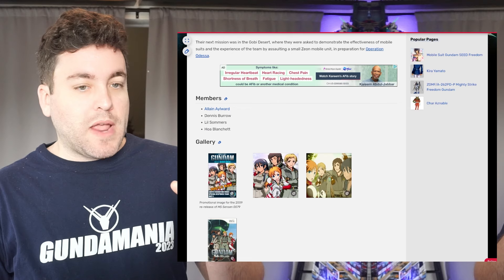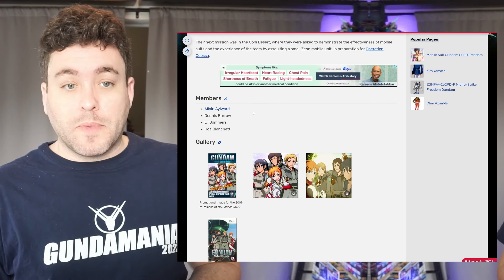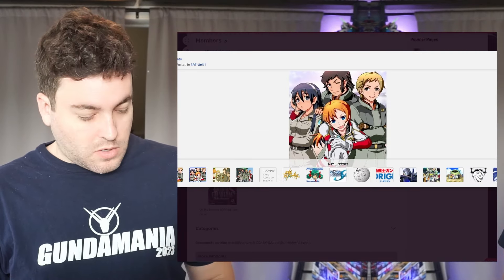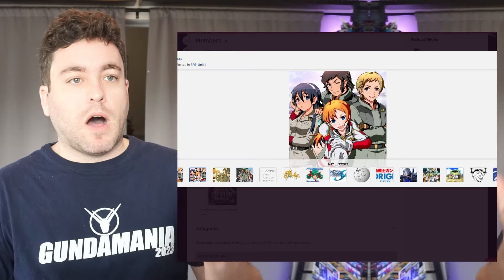Within this SRT unit we have Alain Aylward, who has his own wiki information, Dennis Burrow, Lil Summers — sounds like a rapper — and Hoa Blanchett. Here's another quick look at them. I know the image is small — I'll have to link it below.